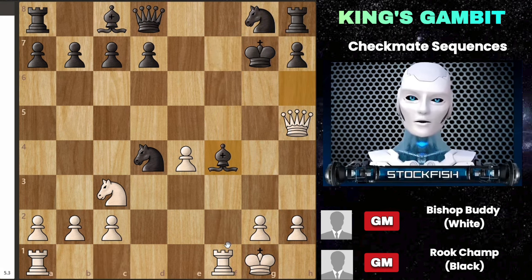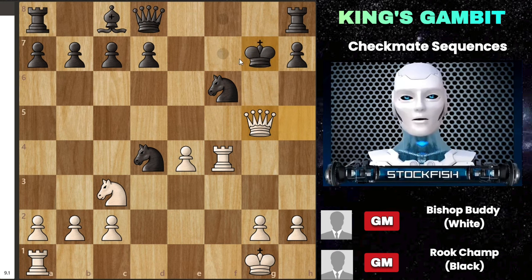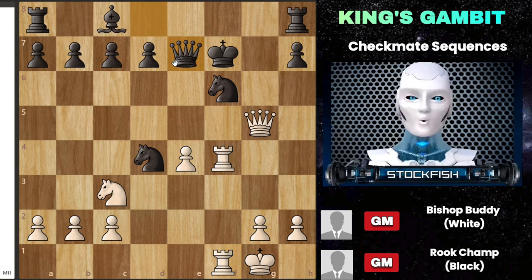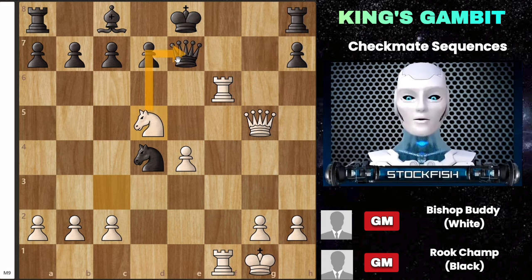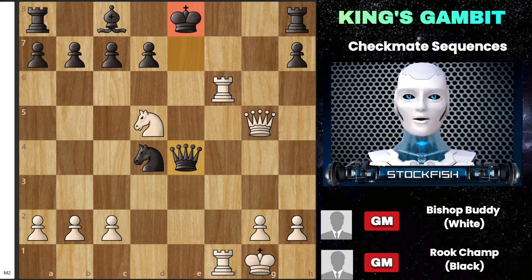In the game, black captured the bishop on f4, prompting white to recapture, thus renewing the threat of rook to f7. Black's attempt to defend with knight f6 was met by queen g5 check, forcing the king to f7. A simple move, rook to f1, set up a decisive threat. After rook takes f7, there would be checkmate in just a few moves. In the actual game, black played queen to e7 still hoping to find a way out. White proceeded with rook takes f6, leading to king e8, and then knight to d5, bringing the final piece into the attack and pressuring the queen. Black's only option seemed to be queen takes e4. Now, as a puzzle for the day: what would be the winning continuation for white in this position? Please share your answer in the comments below, and don't forget to like and subscribe to my channel. Wish you all the best!